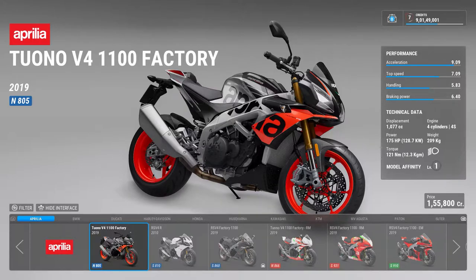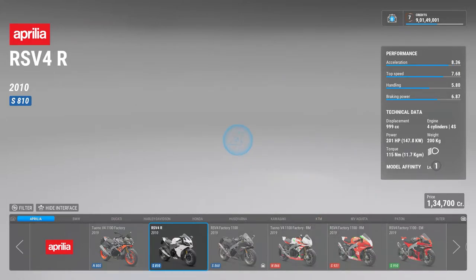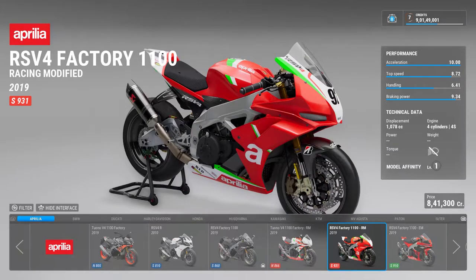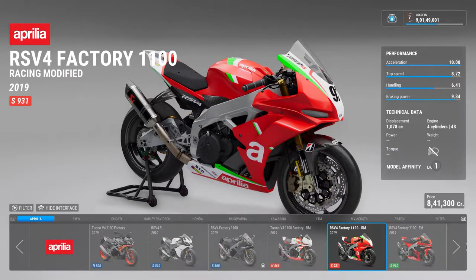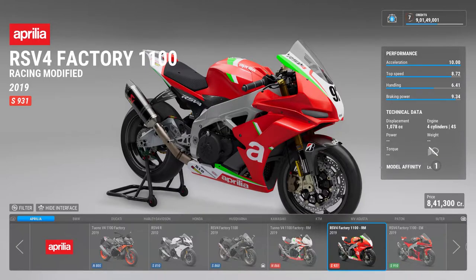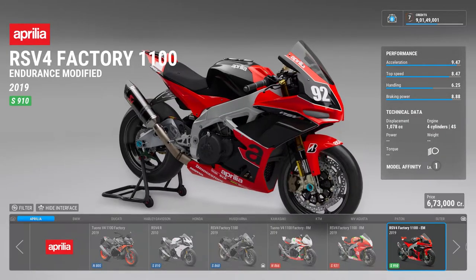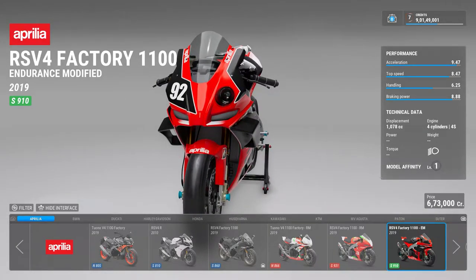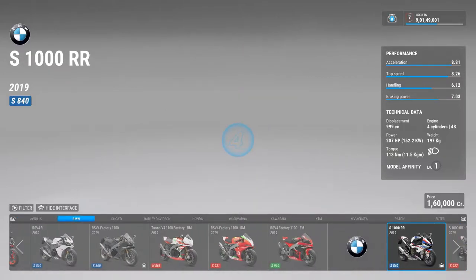I was hoping that the RSV4 RF would be there, but there's a V4, there is an RSV4 R, and I think the Factory 1100 is the replacement of the RF version. Then there are two types of bikes — one is race modified and one is endurance modified. The difference is that race modified bikes have no headlights, while endurance modified bikes have headlights because they run at night during endurance races.